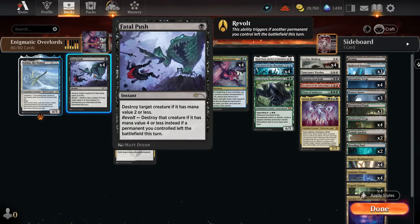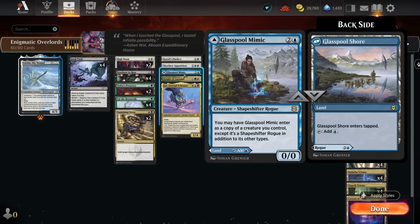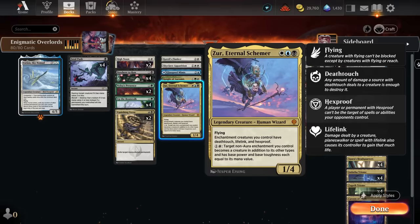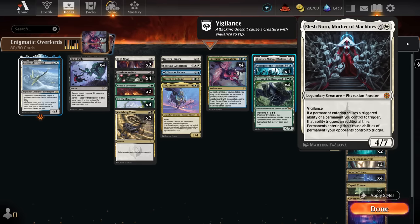For removal we have Vanishing Verse exiling monocolor permanents and Fatal Push for creatures. One-offs at three mana include Gootseel's Flanker for graveyard hate or gain two life and scry two, Skyclave Apparition to exile opposing permanents, Glasspool Mimic as either a land or creature copy, Knight of Autumn for life gain or artifact and enchantment removal, and Azure Eternal Schemer — great with Overlords and Ley Line Binding, turning enchantments into creatures with deathtouch, lifelink, and hexproof. At four mana there's just Incarnation, which we can sacrifice to itself to search up a five-drop, and then with the second trigger sacrifice that five-drop to get a six-drop right away, enabling some fun chains.